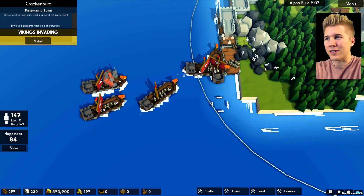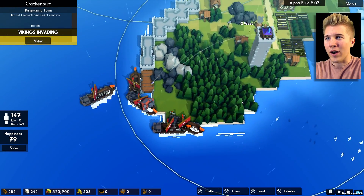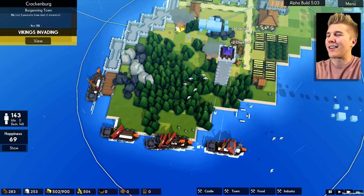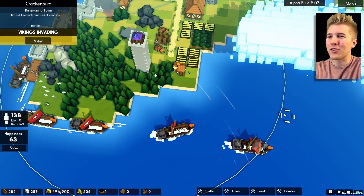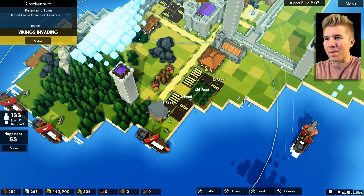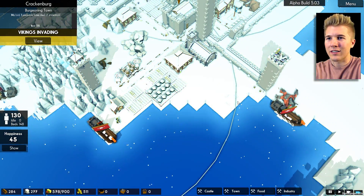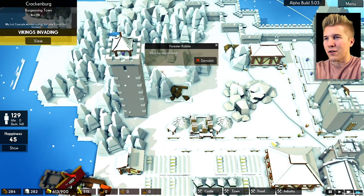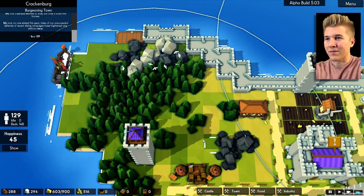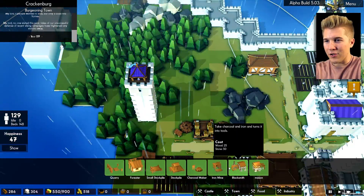Of course they're coming this way — this is literally the only open spot we really have at this point. They did quite a bit of damage last time. They destroyed a lot, including the forester and a lot of the forest. Happiness is down, but I'll just wait for it to kick back up. I'm not too worried about it.